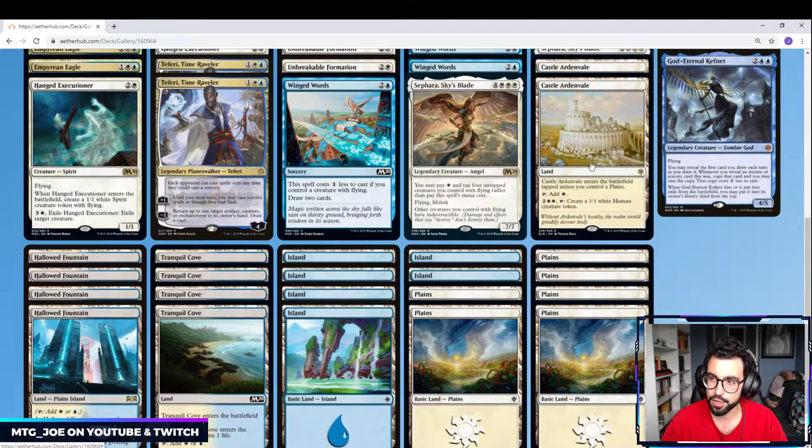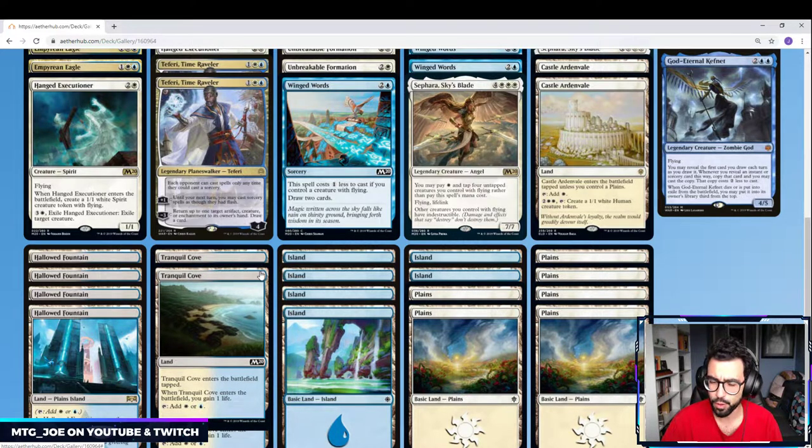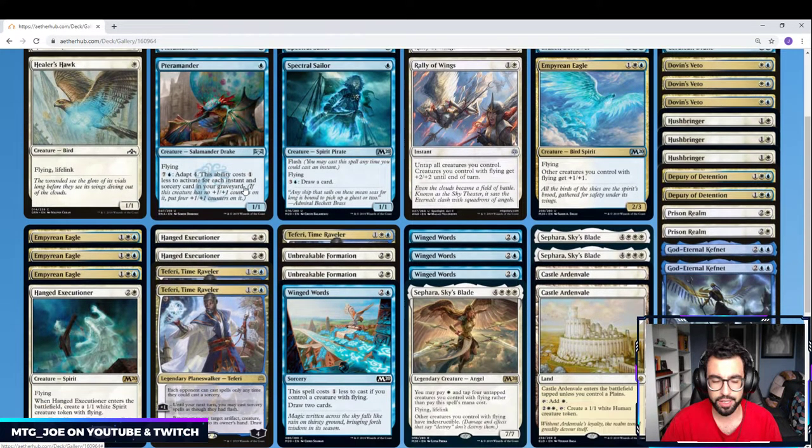Mana base-wise, pretty standard. I'm playing 2 castles — good against control matchups or games that go long with lots of removal, allowing us to create some tokens, although they're not flying. Then Hallowed Fountains. There's no Scryland, so we're playing some Tranquil Coves — it's a little slow, and I might just opt to play basics or some more castles, but it does help with the mana fixing because you are trying to get blue and white as early as turn 1.